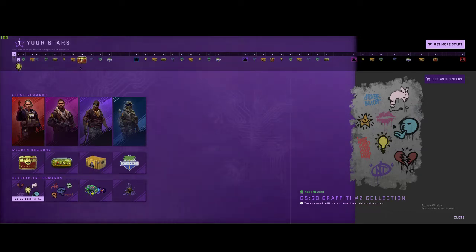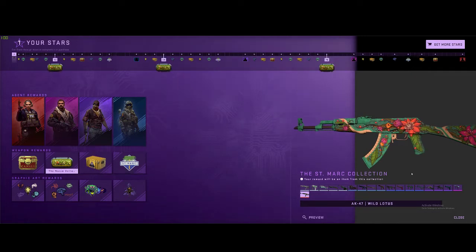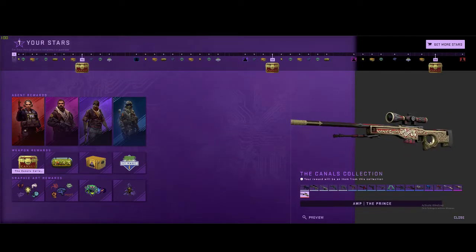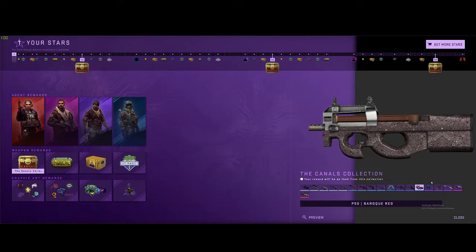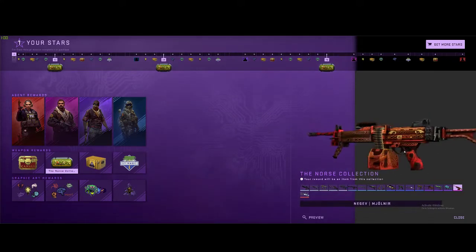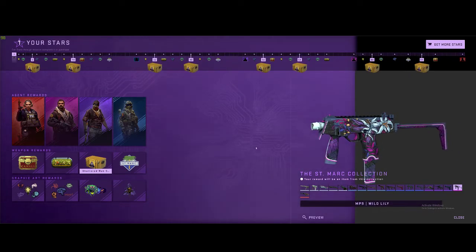We're going to see what weapons we get from these new collections. There are some pretty nice weapons — like this AK which looks phenomenal, and this AWP which I also think looks good, though not as good as the canals collection AWP. Some of these new collection skins just look so good. Even the blues and purples don't look bad, and this Mjolnir — like Thor's hammer — looks great.